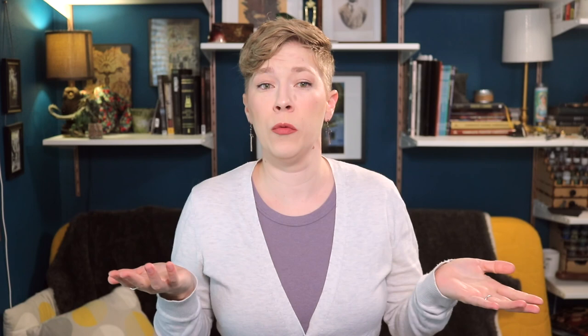So what are the mechanics? In Fantasy Age, you have three six-sided dice — one should be a different color for your stunt die. You have nine abilities: accuracy, communication, constitution, dexterity, fighting, intelligence, perception, strength, and willpower. Pretty clear what they do. And unlike in a lot of other systems, instead of having a lot of skills you put points into, you can have an ability focus, which lets you specialize in an area of expertise within that larger ability. For example, you can have a Bows focus under accuracy or a hearing focus under perception.